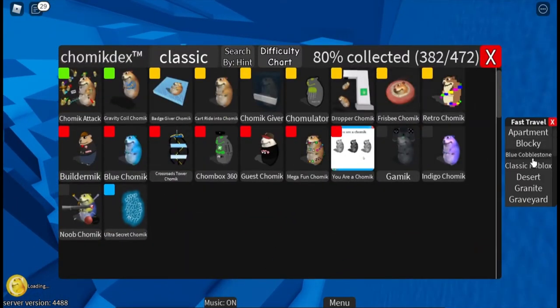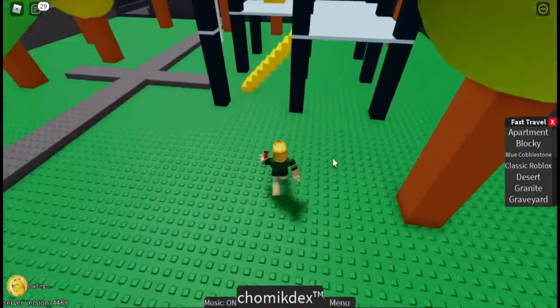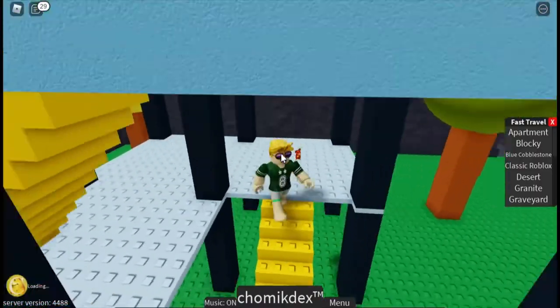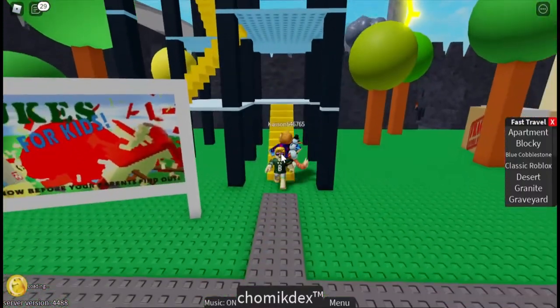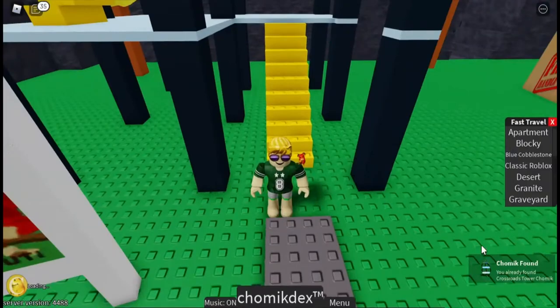The next one is Crossroad Tower Chamek. There's a chance you will get it while climbing up this building right here. You just wanna kind of do this and keep doing it until you will eventually get Crossroad Tower Chamek — just like that.